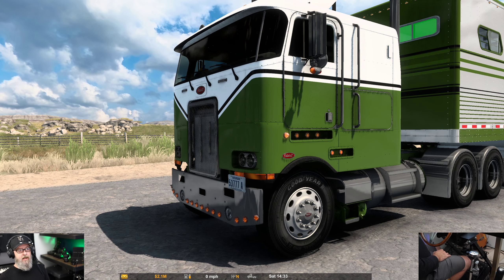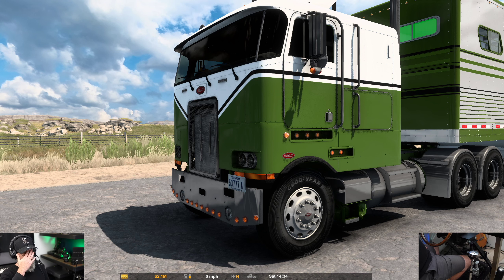Welcome back to the channel and welcome back to American Truck Simulator. Today we are at a truck stop, a little rest stop off the I-59. We just crossed over from Wyoming into Montana and our destination is to drop off some horses at a horse show, just up the road in Broadus, Montana.